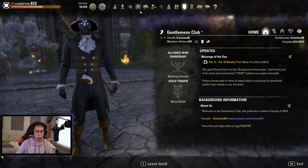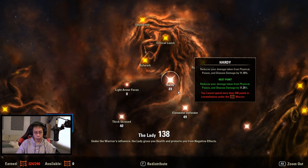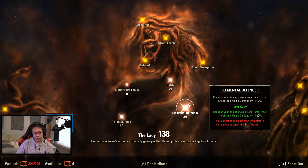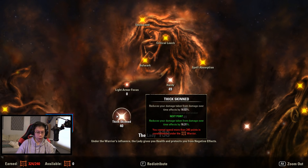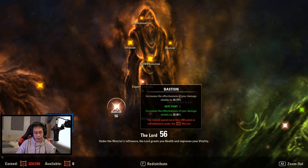Let's go into Champion Points, starting with the red tree since that's the one that changes most often. I have 49 into Hardy and 49 into Elemental Defender — that hasn't changed. One thing to note: you have to round to the next full percentage to get the effect. If it's at 15.99 it rounds down to 15, so you need to hit 16 flat to get the next bonus jump. It's kind of odd, but that's how it works. I have 56 into Bastion for the effectiveness of damage shields.